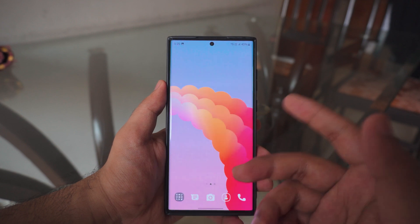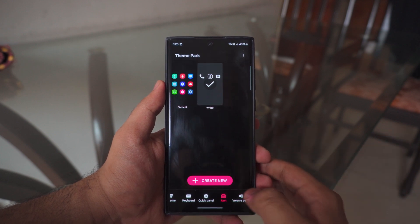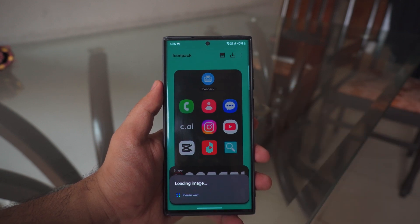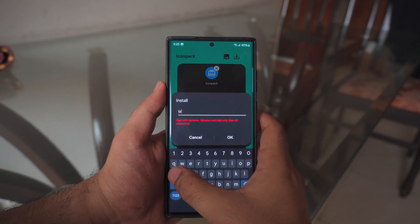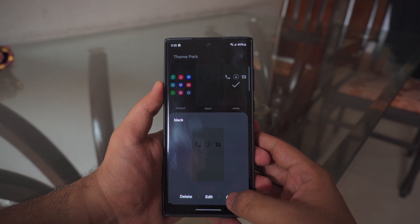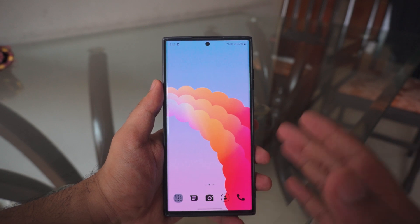All the wallpapers will also be in the description box below, so be sure to check those out. Next, to add the black icon pack, go back to Icons, click Create New, click on the icon pack option, and select Sword — the black icon pack. Give it a couple seconds, save it, name it 'black,' then click Apply. There you go — we have the black icon pack, which looks absolutely awesome.